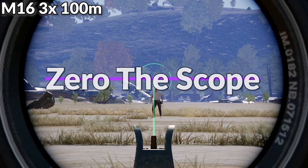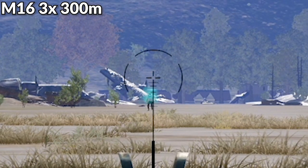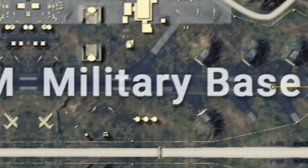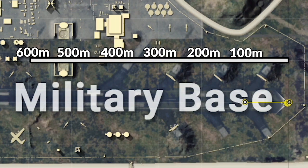Now let's take a look at how these scopes actually perform at range. Since we can only zero in an 8x and a 15x scope, we're going to have to learn how to manually aim with each scope to hit our shots. During this test we'll be using the M16, the SLR, and the CAR98, testing at 100, 200, 300, 400, 500, and 600 meters to find out where to properly aim with each sight.